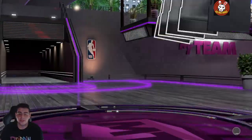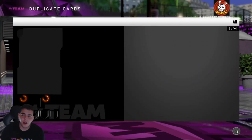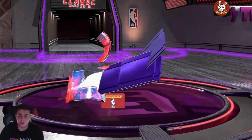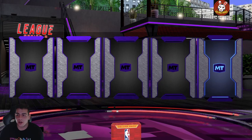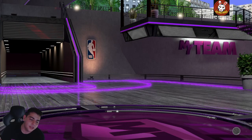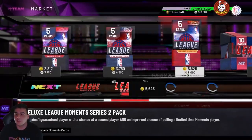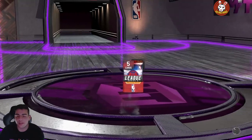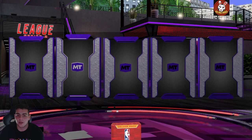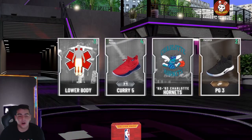We got Varejão — I'll take it. Even though these packs are terrible, we're gonna stay positive and hopefully pull some fire. We are wasting a lot of MT trying to pull a not-very-usable opal. I'm trying to pull Pete Maravich — he's a goat even though he can't dunk, which is surprising since basically every galaxy opal can dunk nowadays.